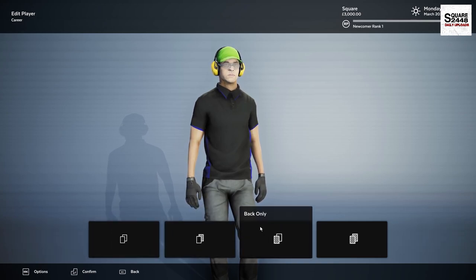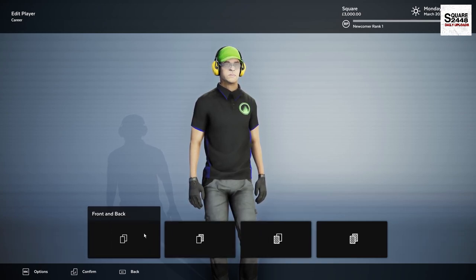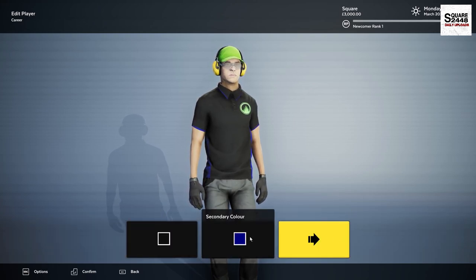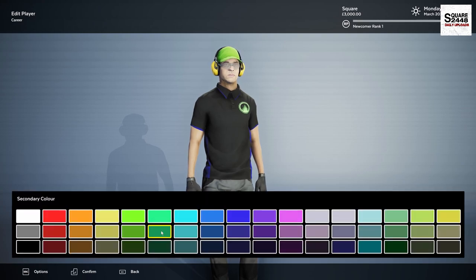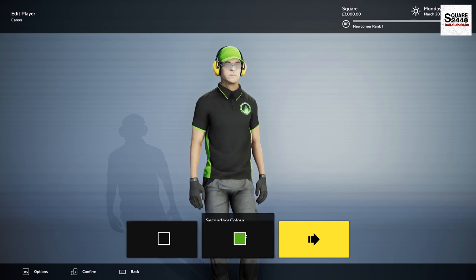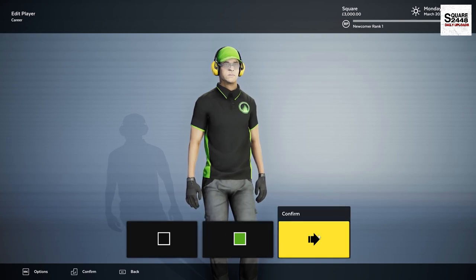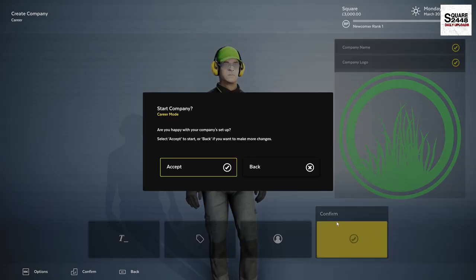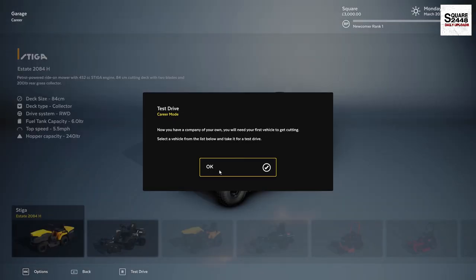Going on over to logo placement — we could do front, we could do a front and back there. I think we're going to go with that. And uniform colors — wow, that is pretty cool. Secondary color will match that. That is a pretty sweet thing. I really do like all the little details we could have. Alright, let's confirm, let's continue to confirm, and let's start a new company here.